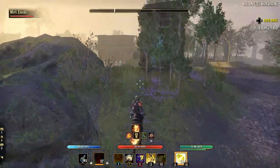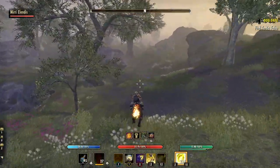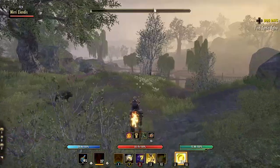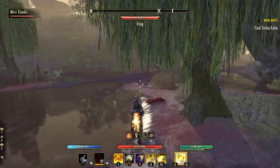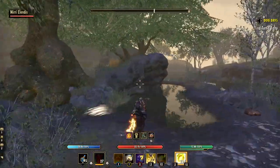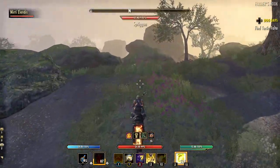I'll occasionally veer off the road just to get a better look at my surroundings. If you see a hill or an elevated spot in the Blackwood zone, go up, take a 360-degree view to check for portals nearby, then continue along the road. The reason you need to do this is that portals spawn much more subtly than the base game dolmens, which have the huge laser beam in the sky with crashing sounds.